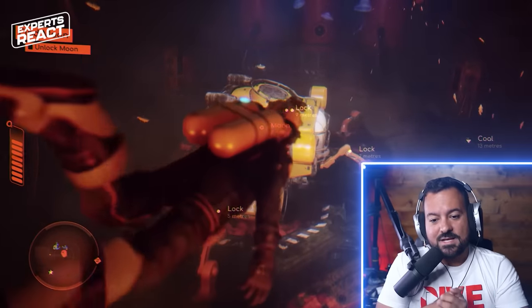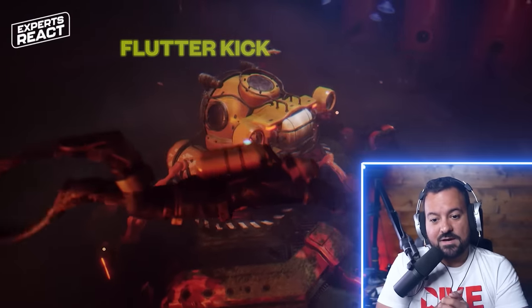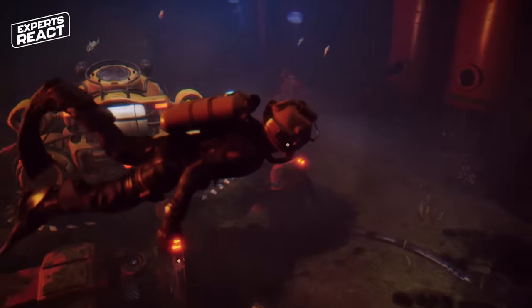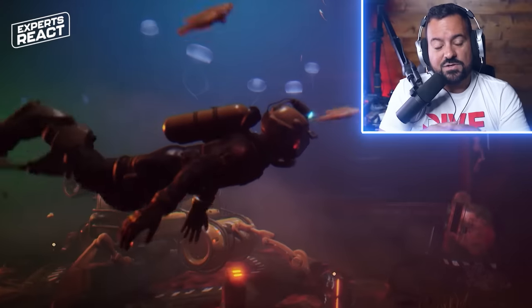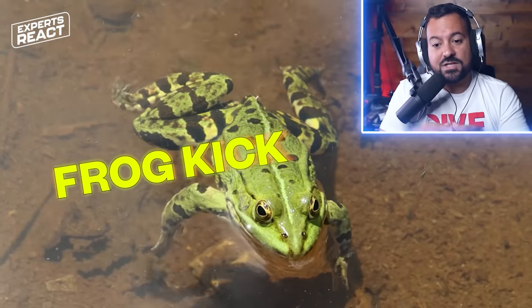The kicking that Stan is doing right now is called a flutter kick — it's the one most people know about when diving with fins. However, when we go in overhead environments with silt, we actually do a modified kick called a frog kick, which is designed to not stir up any silt.